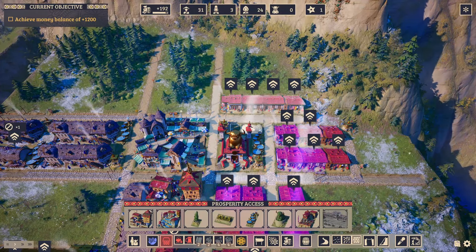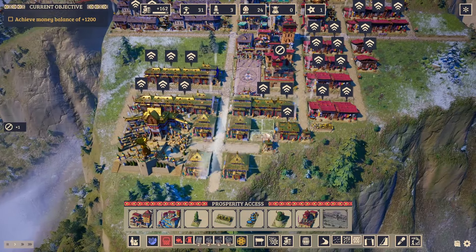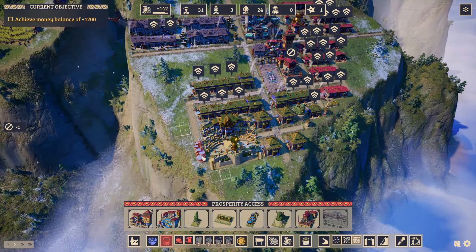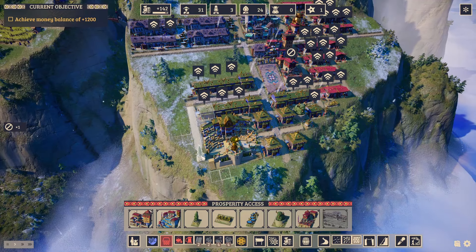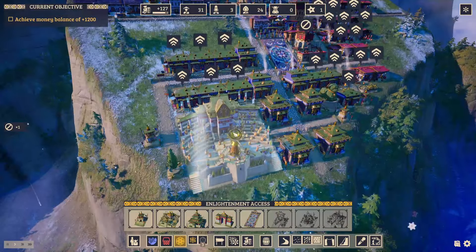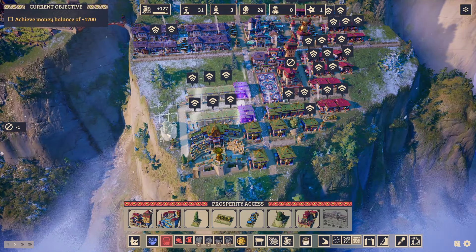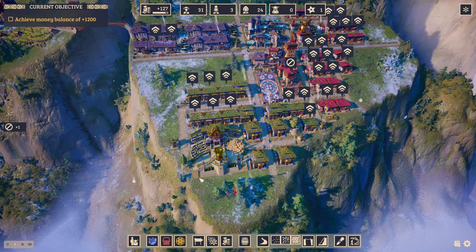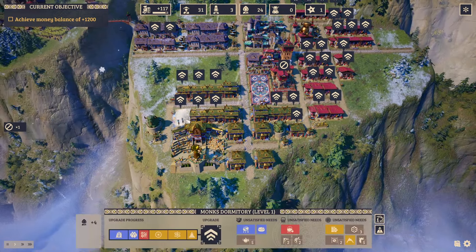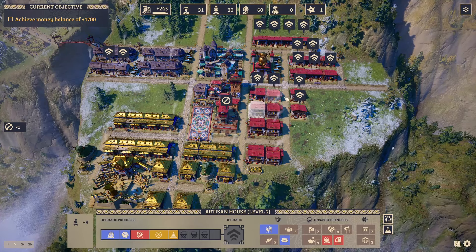We're going to want one here, one there, maybe another one like this. In the future we'll probably put some more. Now they are nicely covered. I'm going to replace a smaller building with a bigger one here. Now you can see there's even more that can be upgraded - let's upgrade them all. We may need more food, but that's not a big problem.